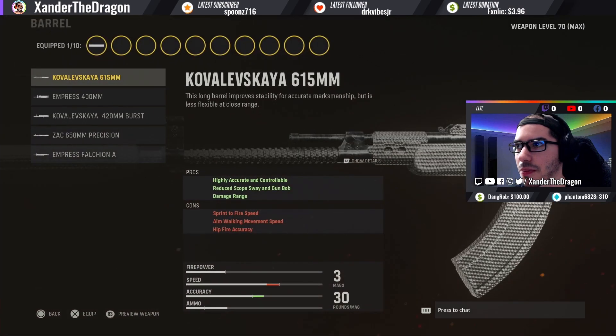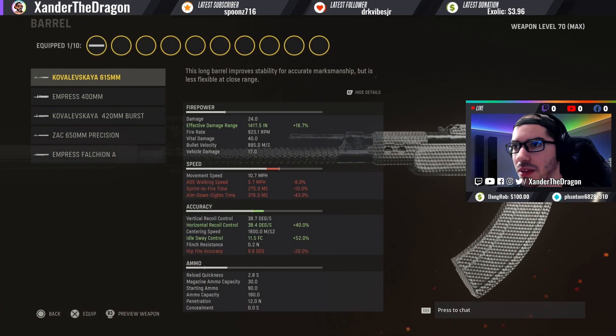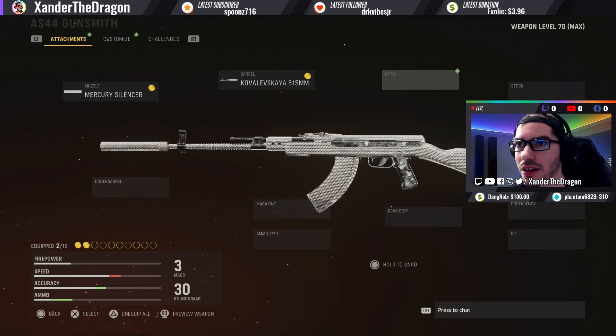For the second attachment I'm putting on the first barrel here — I'm not even going to try to pronounce it. We're going to get effective damage range and horizontal recoil control, and idle sway control. The horizontal control on this gun is bad and this is what we want to lower as much as possible. I'm going to use this gun as a short to medium range weapon, though if you're mounted you can definitely laser somebody past mid-range.